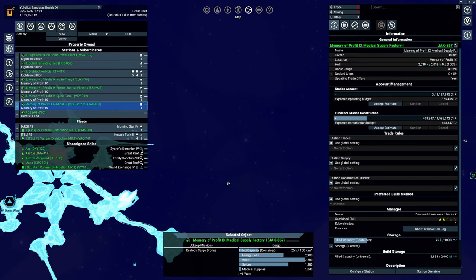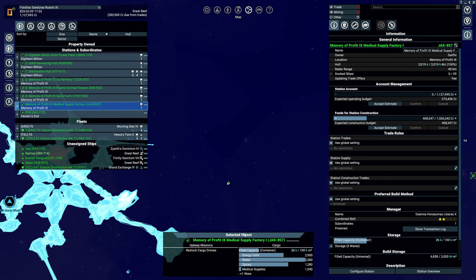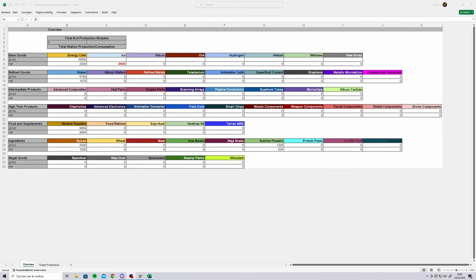Let me get into my Excel sheet — like Excel sheet simulator, right? I love that. So this is basically my enterprise as it is right now. We have eight modules on my stations. We're generating 10,500 energy cells and it's costing us 3,300 energy cells — 10,000. With everything we've done, we're still in the positive. That starts me thinking — should we go for nostrop oil right now?